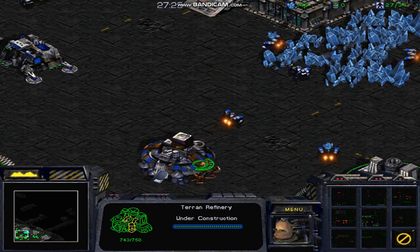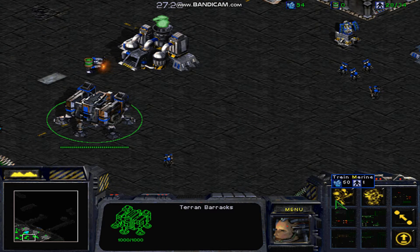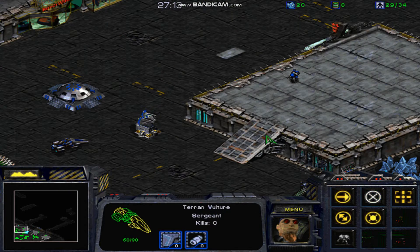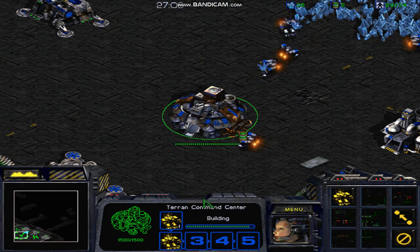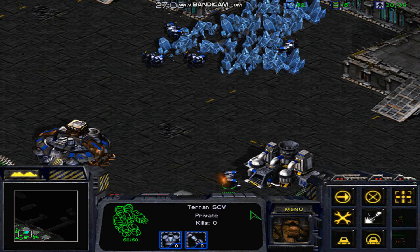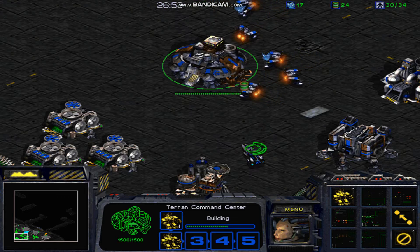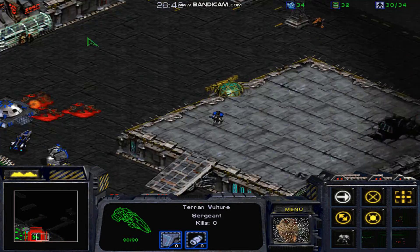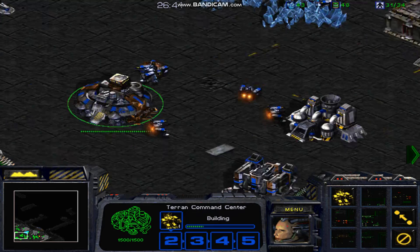With the refinery constructed, build a couple more SCVs and another Marine. As soon as humanly possible, I want to put up some bunkers and some turrets. Two SCVs on the best paying geyser should be good for now. Right now I'm trying to get as many SCVs as possible — specifically to increase unit production, mineral production, things of that nature.